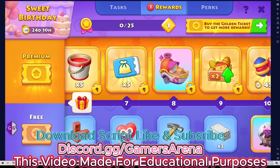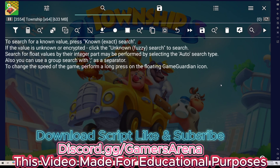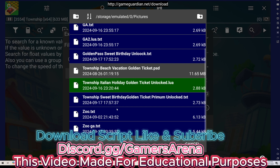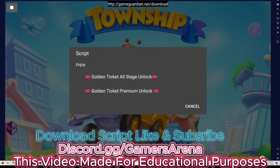Let's use a script to complete all the golden pass, including opening the premium. That's how it's working — you need to go to Game Guardian, load it, and then click the play button. To load the script you need to search for the script. This is my script.